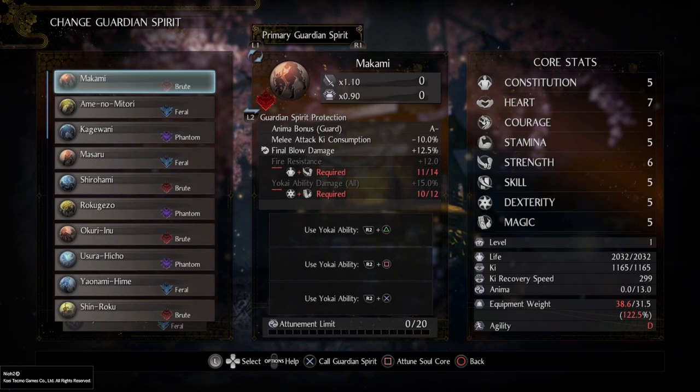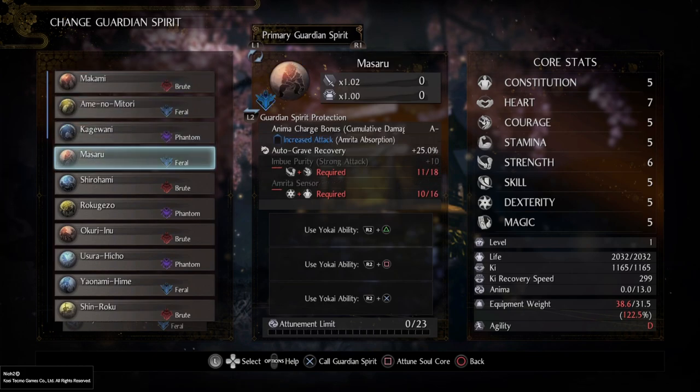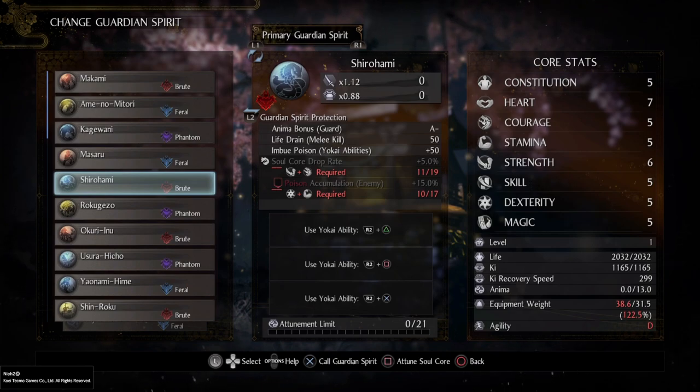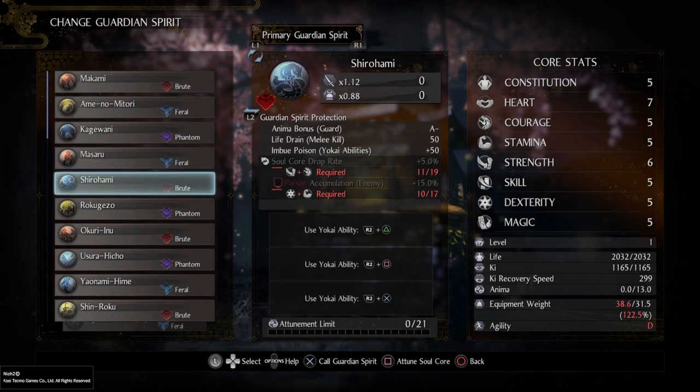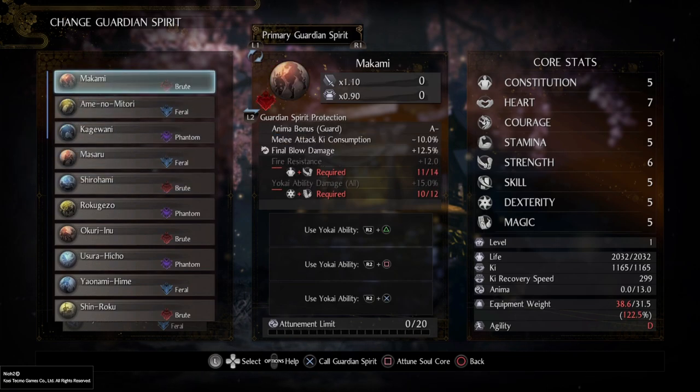Each Guardian Spirit comes with different special effects, and those effects differ depending on the Guardian Spirit itself — not the type, but the Guardian Spirit itself. So two Brute Guardian Spirits will not have the same special effects as each other. For example, Mikami does not share the same special effects as Shirohami. The only thing they share is the type. Each Guardian Spirit is unique and doesn't share the same special effects.